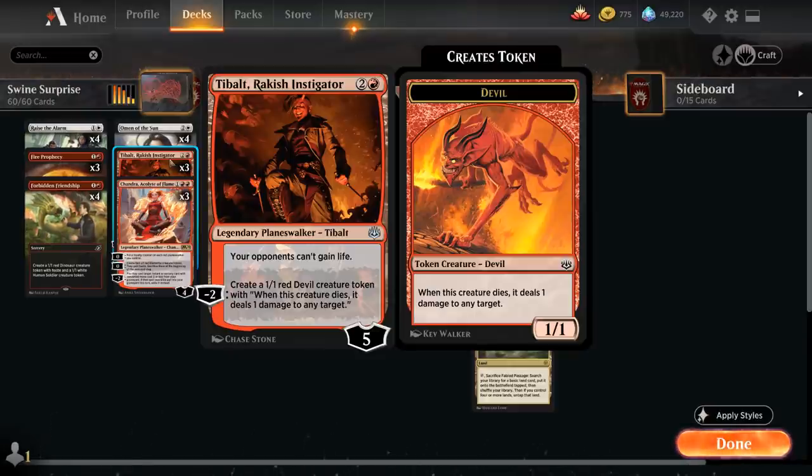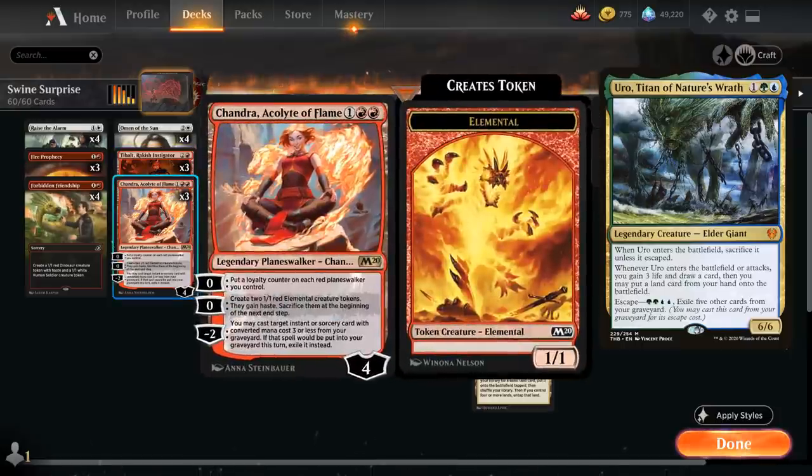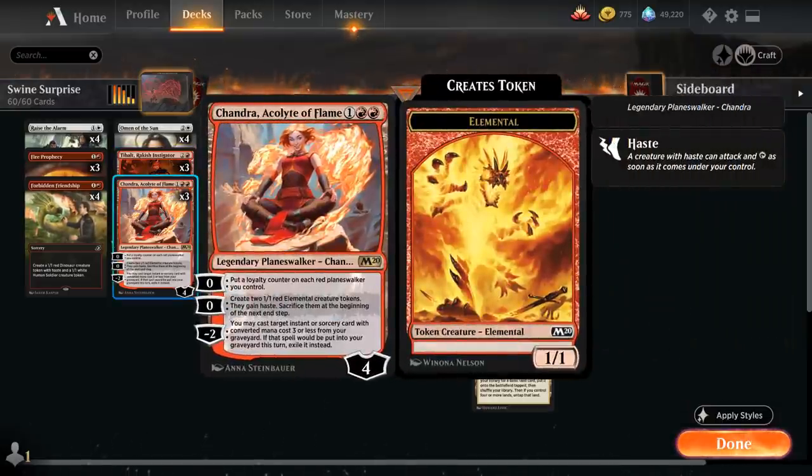Later we can sacrifice the Omen enchantment to scry two, maybe helping us find Transmogrify if we don't have one already. Then we've got planeswalkers: three copies of Tybalt, who can make a 1/1 devil creature token with the minus-2 ability — so we can potentially make two devils — and when the devil token dies it deals one damage to any target. Tybalt's passive also says opponents can't gain life, which is very useful against Uro. We also have three copies of Chandra, which can make additional tokens with the second zero ability — those tokens get sacrificed end of turn, making them perfect Transmogrify targets. Chandra's first ability can put additional loyalty on our red planeswalkers, and the minus-2 lets us replay an instant or sorcery from the graveyard.